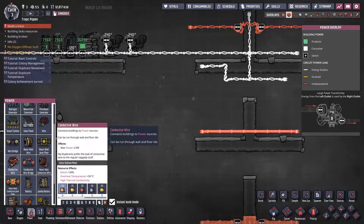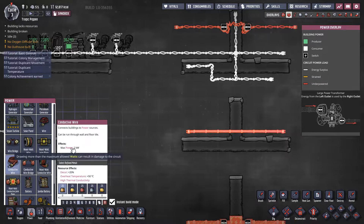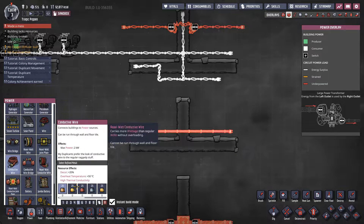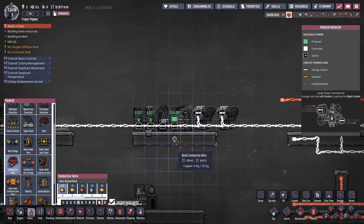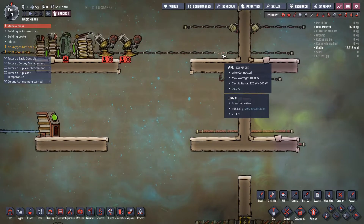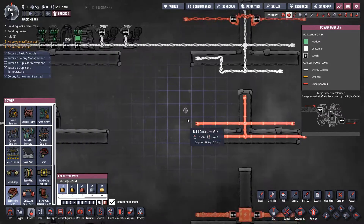The next one most people commonly use is conductive wire. Conductive wire costs the same amount as normal wire — 25 metal — but it's actually refined metal, so it's a little bit more expensive to get. It comes with the advantage of a maximum power of 2 kilowatts, so it can move twice the amount of power. Same story as normal wire — I can place this anywhere through tiles without a problem. It's basically a one-for-one replacement for your normal wire, and you can actually paint it over the normal wire and the duplicants will just go through and upgrade it over time.